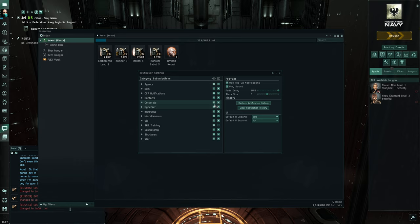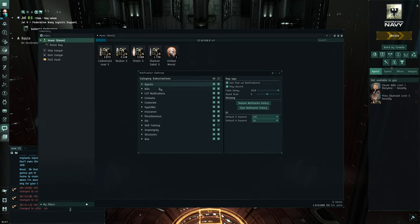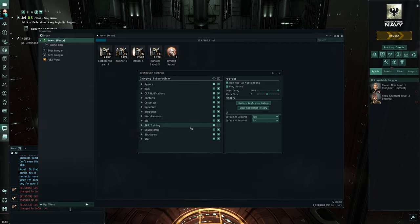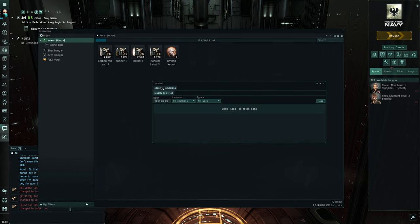Looking through notification categories — hypernet, in-game server status, bills, agents. Agents are the more interesting ones — agent moved notices and standings. There's a lot of different things in here. Pilot standing gain warning, standings — yeah, it's getting complex. When it gets that complex I'll just forget about it for now. Hopefully I'll notice the important ones — they seem to have a pretty good timer and you can check your journal once in a while.